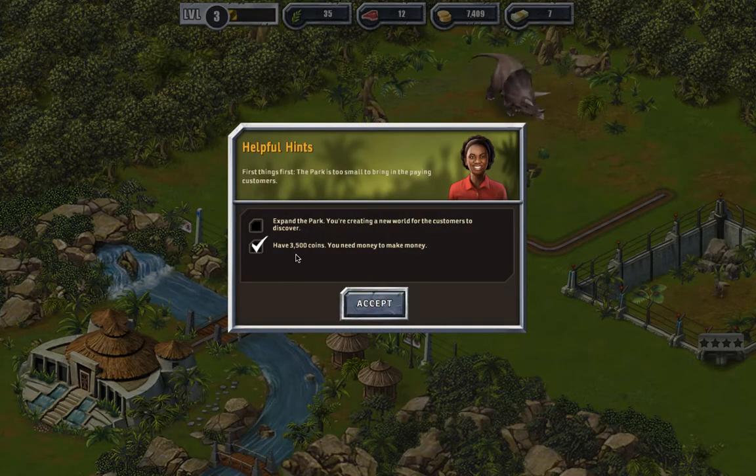You have three thousand five hundred coins - you need money to make money. So if I drop less than that I'll still have that. Expand the park, creating a new world for the customers to discover.